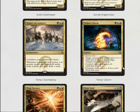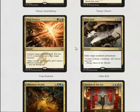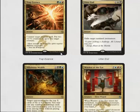Temur Charm is another very strong card for limited — the last ability is going to wreck some people occasionally, and the first ability is just another removal spell. Trap Essence is a rare counterspell; it's kind of hard to cast and okay — counterspells aren't insane in limited. Utter End is good removal, and I like good removal in limited.